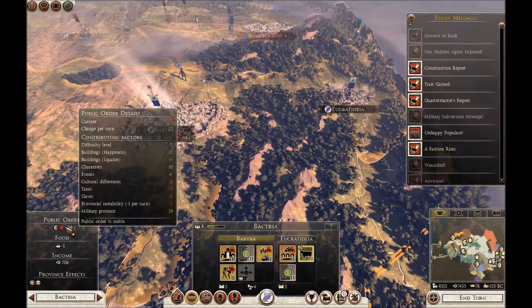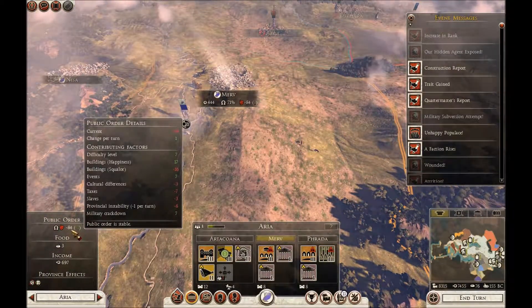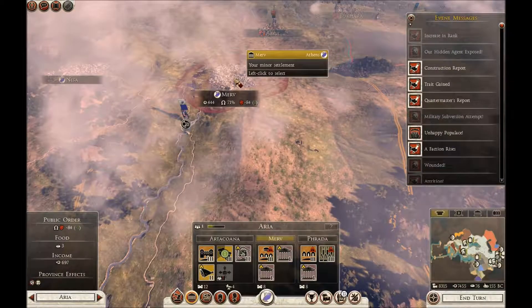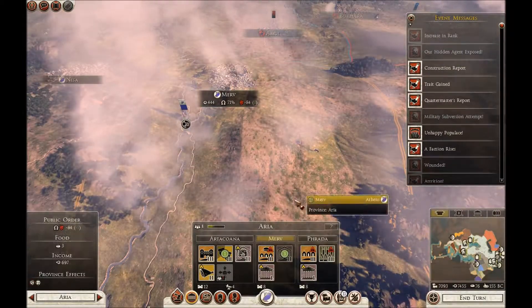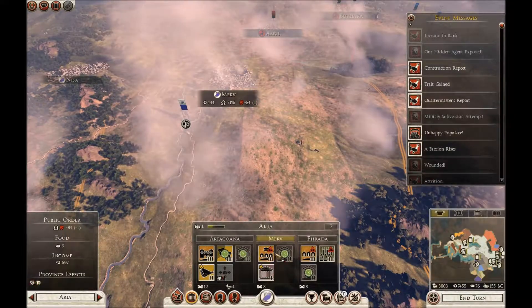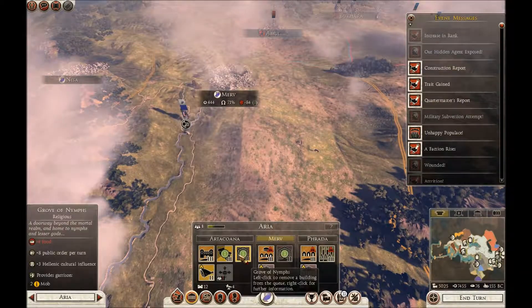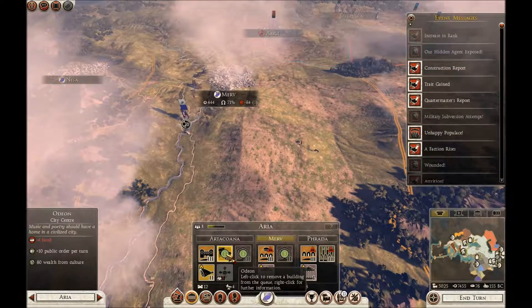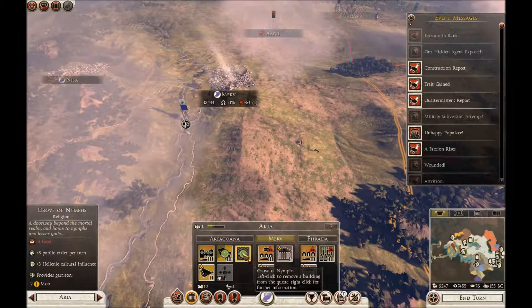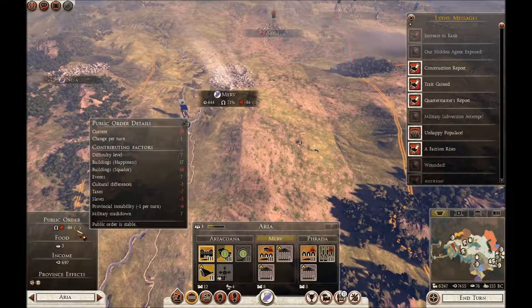We're kind of on hold. Is Merv okay? It's actually plus one now. Eucratia is seven, so we still need to improve public order — and we're even having bread and games, still not enough. Sacred Grove... Grove of Nymphs — actually we don't need all that. That is four, that is eight, that is ten. I think we need to go for Grove of Nymphs, which is eight — that'll turn things around.